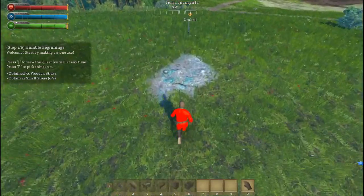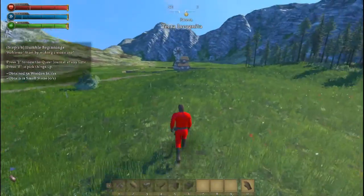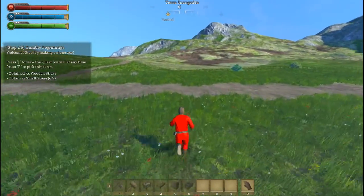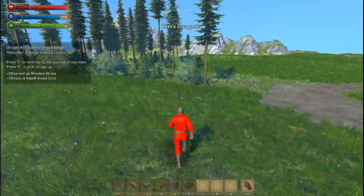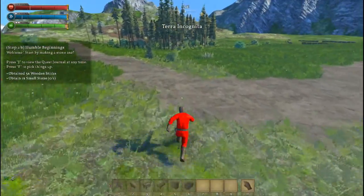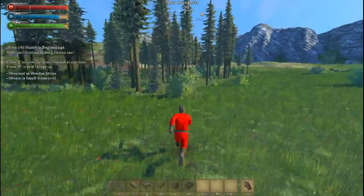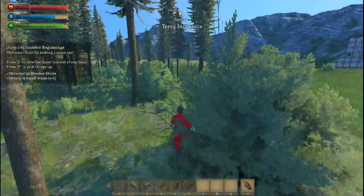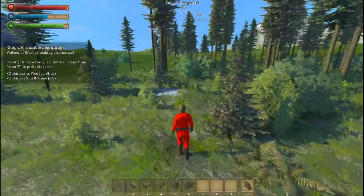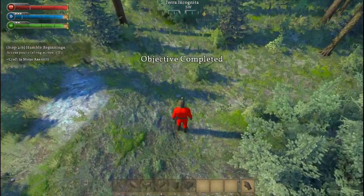I wonder if there's a limit to what you can carry. I've got a lot of copper ore and not enough stones. I can run — run, my boy! But where are the rocks? Why could it be that hard to find? It's probably right in front of me and I'm just walking past it all the time. Is that a stone? Yes! Craft one stone axe.